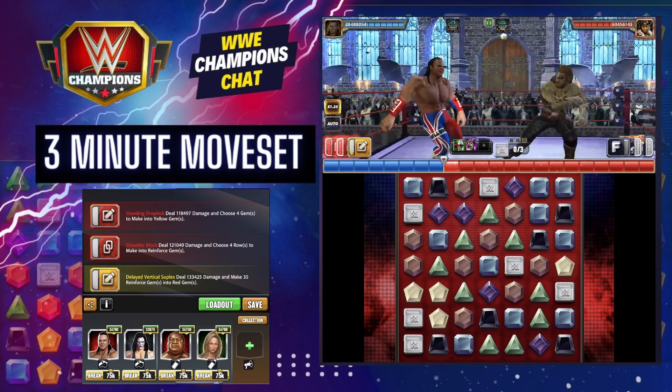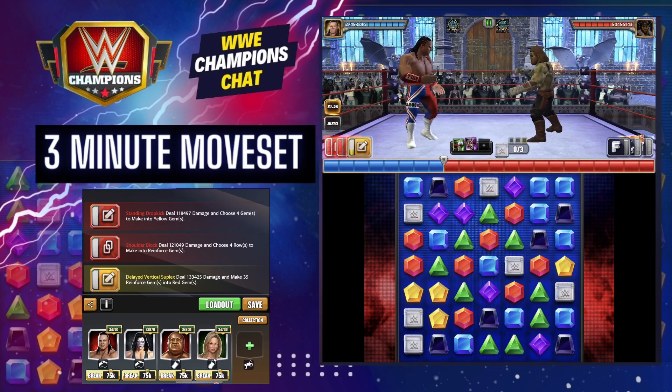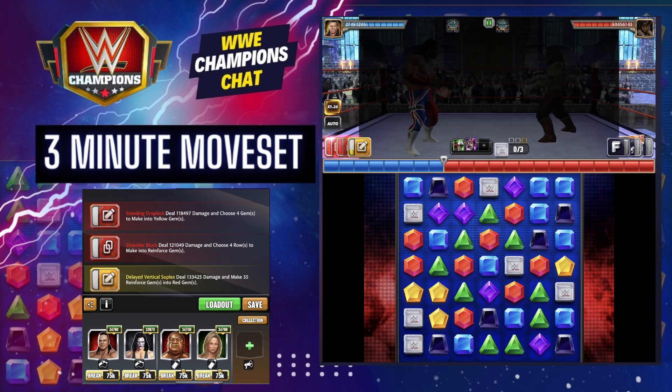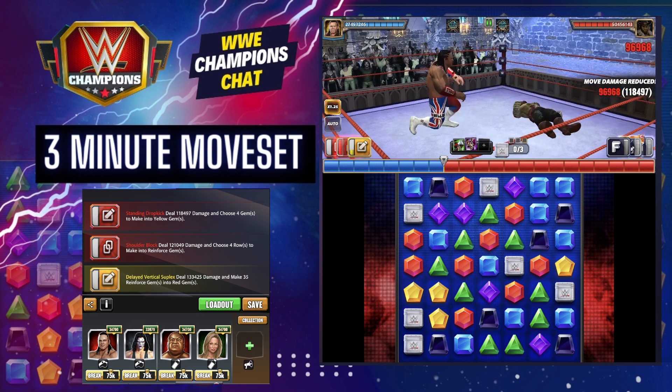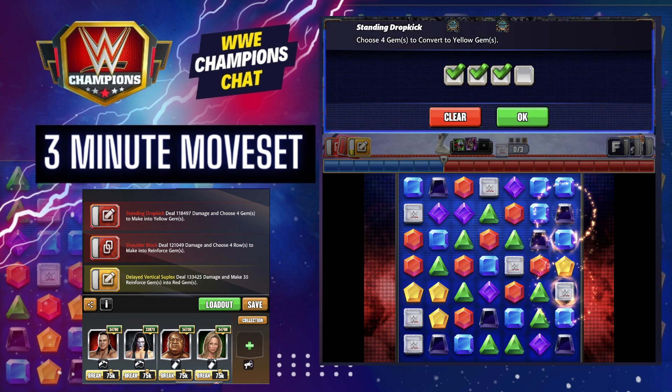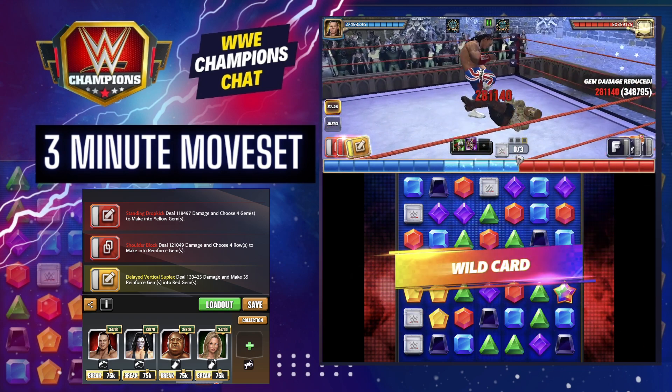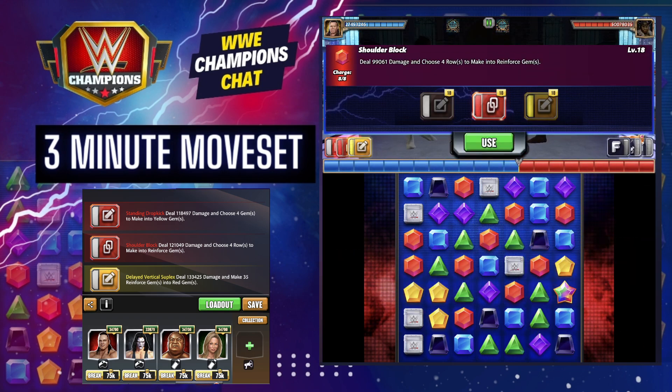Sammy hit me just hard enough — that's the way I like to see it. So now what you're going to do is get your other four on the delayed vertical suplex, and you have two gems you get to choose to make yellow. Put them somewhere where you're less likely to cascade, make a five match, and hope that you don't screw that up because it's RNG-ish.